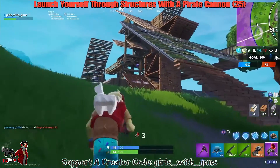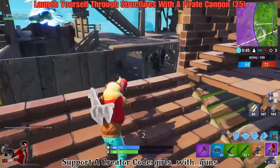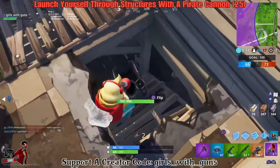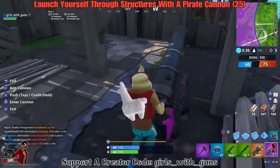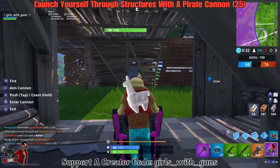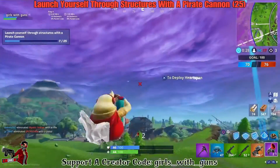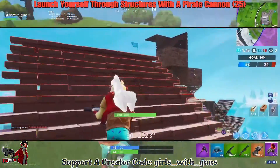Launch yourself through structures with a pirate cannon. You have to do this through 25 different structures. This one was a little annoying because you have to launch yourself into opponent structures — it cannot be friendly structures or your own structures. I found that a lot of times the circle was at Dusty Depot and there's a fort out there.